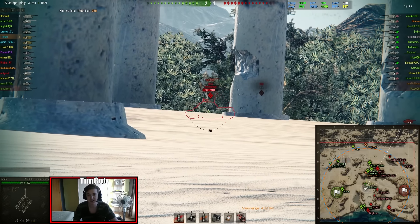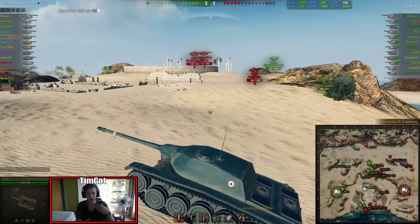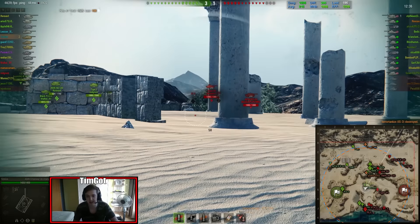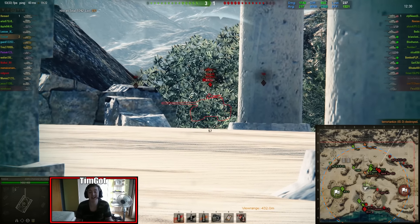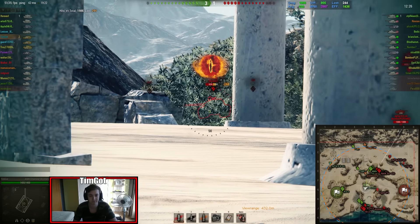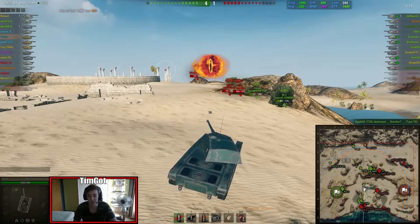The second target I see is the IS-3, and I'm in a perfect situation against him because I'm behind bushes — the guy cannot see me. If I shoot I will not be spotted, and that's the best way to play this tank: from a position where others cannot see you. The third target I see is the Type 59 — again, he cannot see me because I'm behind the bush. The camo on this thing is pretty damn good, like Leopard camo, maybe slightly worse but still very good.